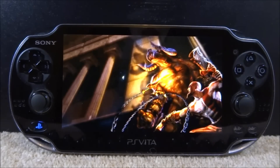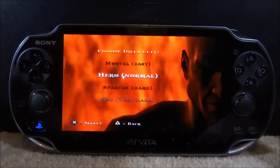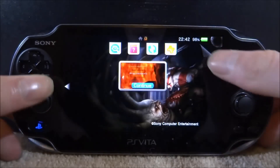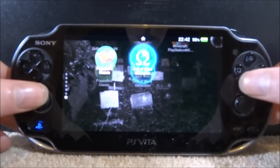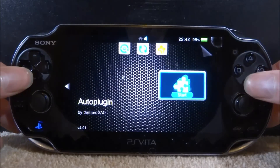We can play the game, or I can just jump into Auto Plugin right now and install it. I'm not going to scroll through all of this — you guys get the idea. What I'm going to do is close this down and go find Auto Plugin so we can install the No Power Limits plugin.